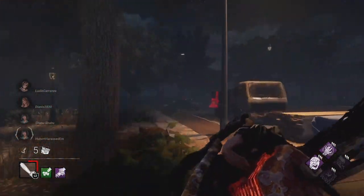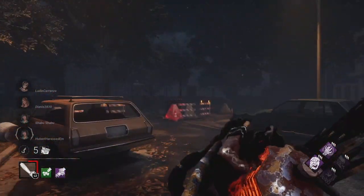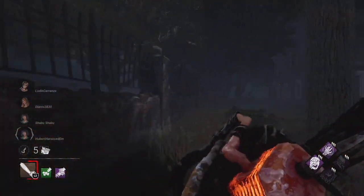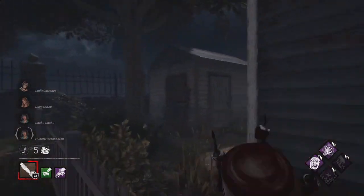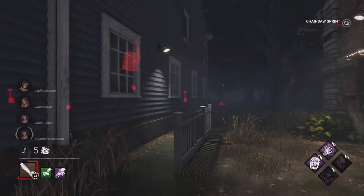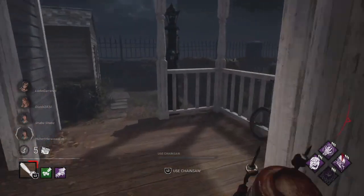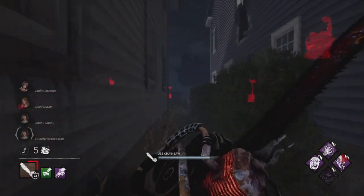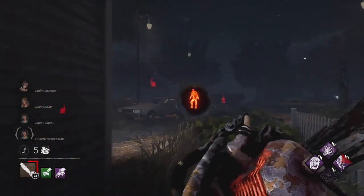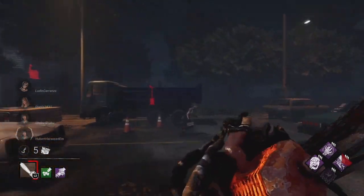Alright, so we're trying to find these survivors. We don't have Lethal Pursuer. I'm trying to get value out of Septic Touch since Billy moves fast. They'll definitely be touching my totem, so they'll be blind and exhausted. And I would like to pair this with Ultimate Weapon, so they get blinded and reveal their locations when they're in my totem radius. And since Billy moves fast, it makes sense. I just wondered if it paired well with Septic Touch.